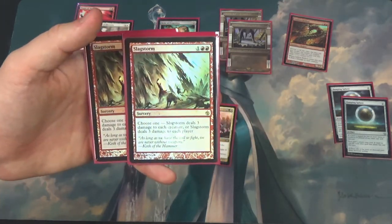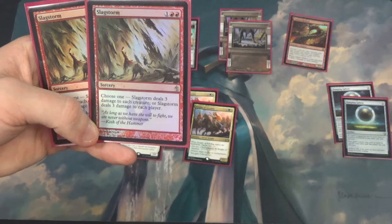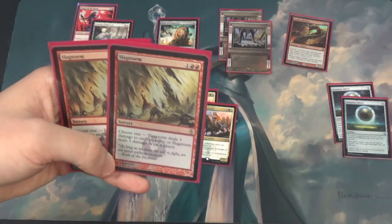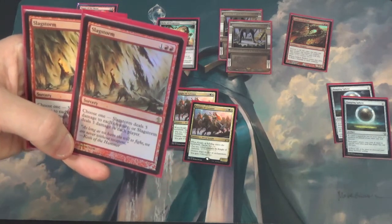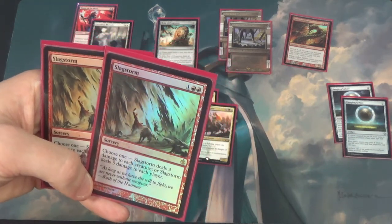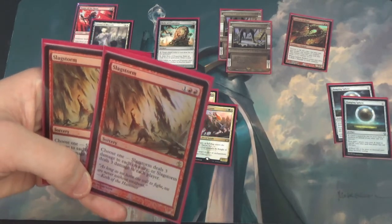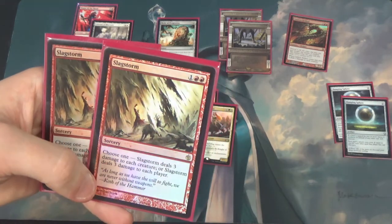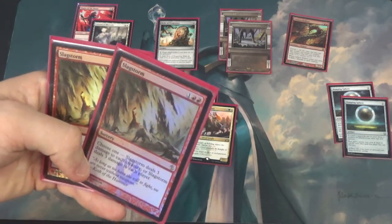The other last cards are two Slagstorms. These could eventually need to be Anger of the Gods or Sweltering Suns — that's the cycling one. The reason Slagstorm is currently in the deck is that burn-out is a real thing; being able to deal 3 damage to each player is huge in a lot of matchups. However, the cycling is probably better in many matchups. Anger is tough because you want to bring this in with Strangleroot Geists and keep them alive, so Sweltering Suns is probably better than Slagstorm. But the fact that you can deal 3 to players really complements the 16-damage burn spells.